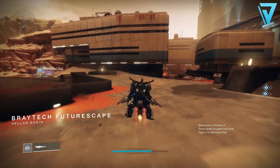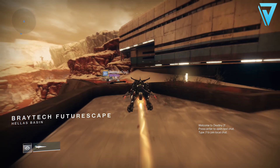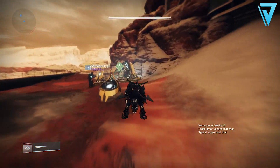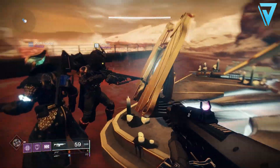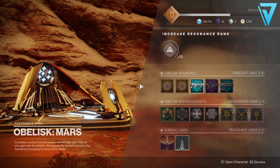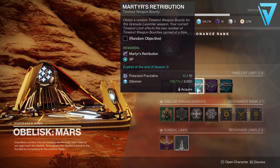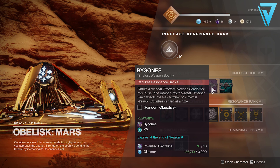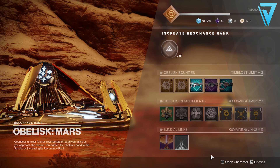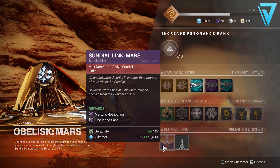So first things first, we're going to head over to the Mars Obelisk. You can find this over at the Braytech Futurescape at the north side of the map on Mars. If you head on over and take a look at the inventory here, there are three weapon frames available: Martyr's Retribution, which is a special weapon; Bygones, which is kinetic; and Line in the Sand, which is a power weapon.